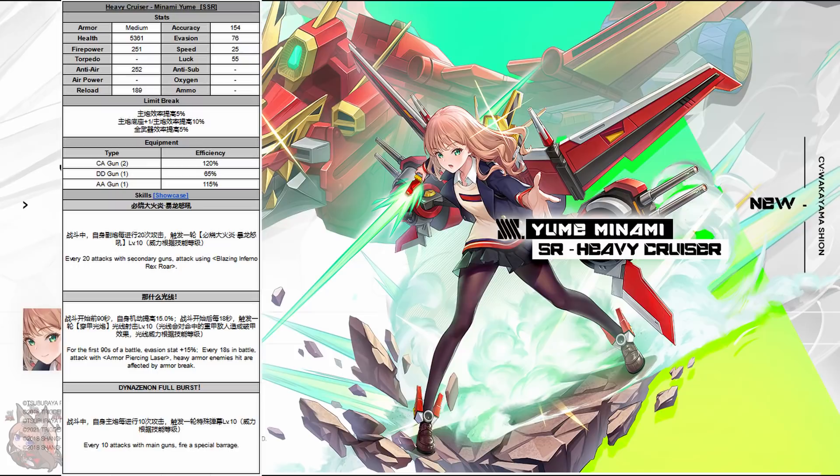In PvE, if you're facing a heavy armor boss, you're going to have a bunch of barrages to clear out those little mobs before the boss, and then you're going to have armor piercing at that 18-second mark. That's perfectly timed with a lot of battleships you can work with. And it's guaranteed, so you don't have to worry about anything. This ship is not going to be a PvP thing at all. Basically, all the SRs are pretty good. Let's move on to the three elites.